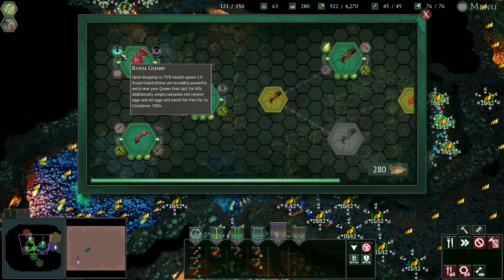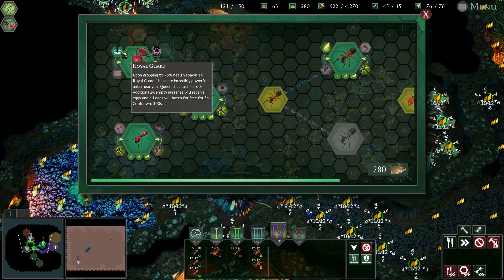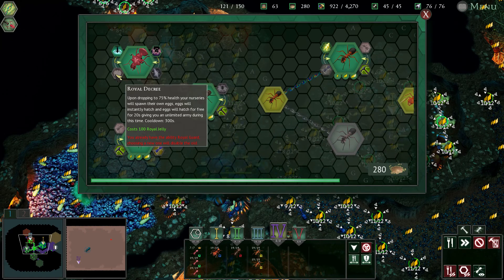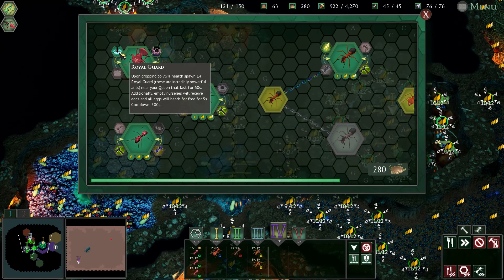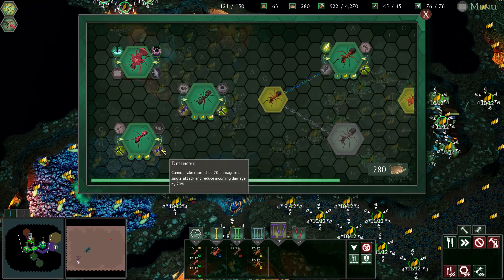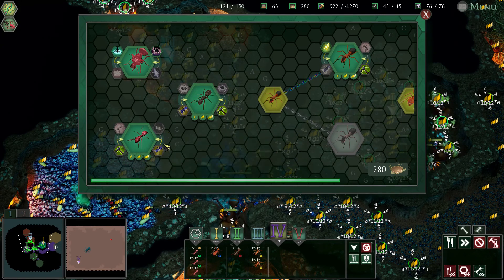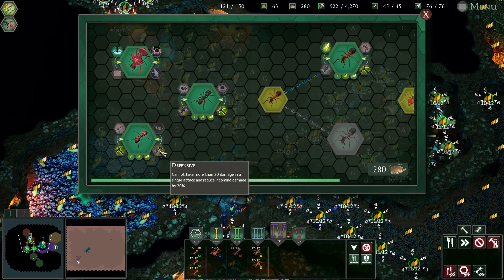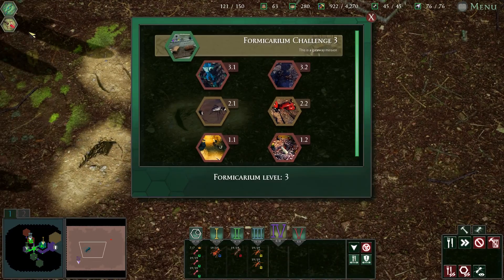I changed the queen's ability from Royal Decree to Royal Guard — I've been told this is better anyway. I picked Royal Decree before I got told that Royal Guard was probably better. I also changed our working units so they don't take as much damage. If they can live longer, they can deal more damage. Let's give it a whirl and see if we can do it this time.